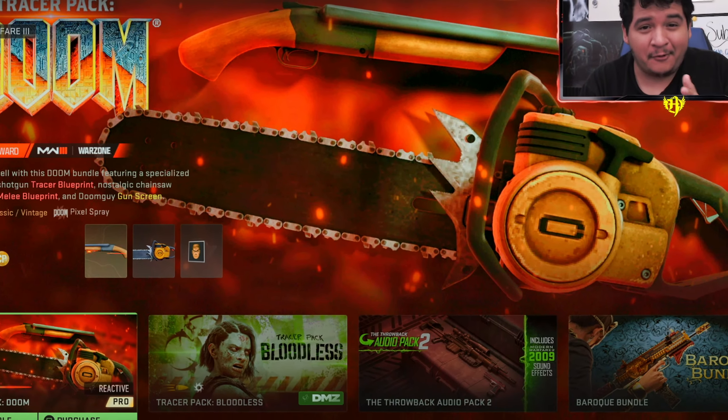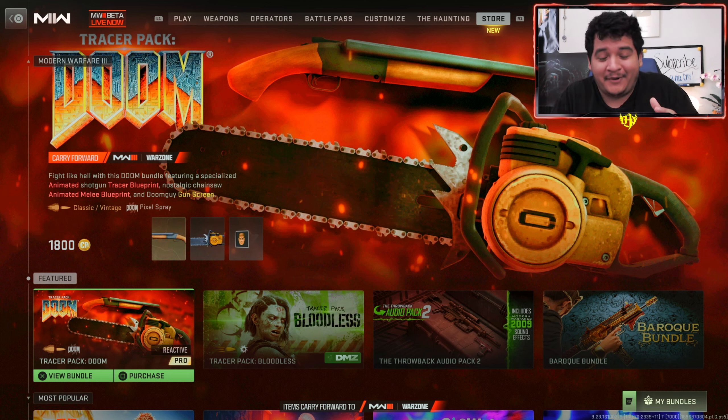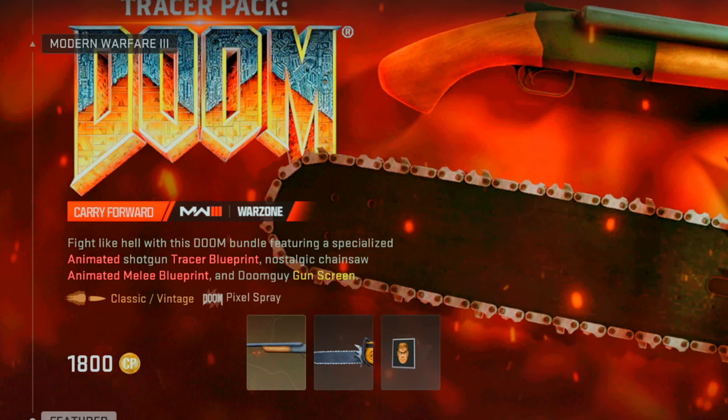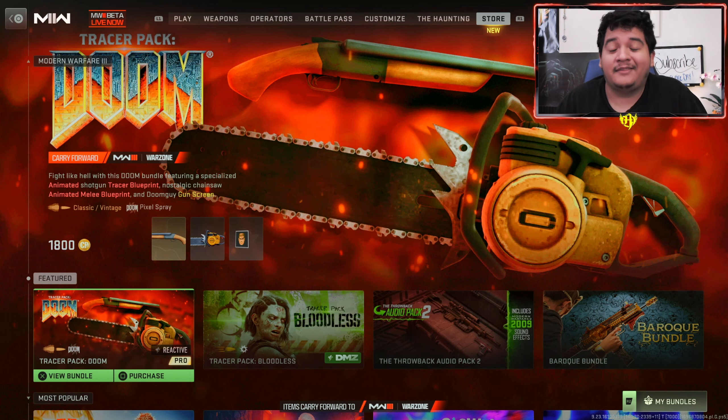What's up guys, it's Yuri here. Welcome back to another video of Call of Duty Modern Warfare 2 Multiplayer, Modern Warfare 3, Warzone, and DMZ. In today's video, we've got one of the crazy store bundles to hit the store. We got the second collab of the season so far — the Tracer Pack Doom Bundle for only 1,800 COD points, which I'm glad they're kind of lowering the prices on, especially because there's no operator in it. This is a collab with Doom, and Doom is known for that shotgun, and it's got the chainsaw here, which is just crazy. And apparently these are like the actual classic weapons, so I'm excited to show you guys how it looks.